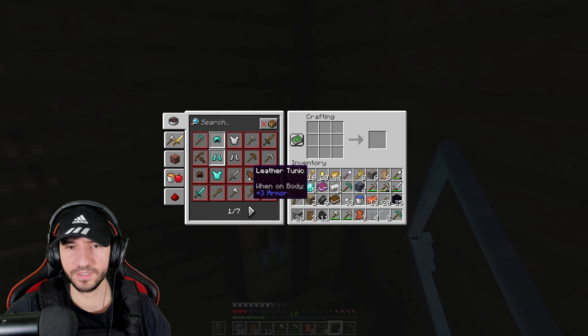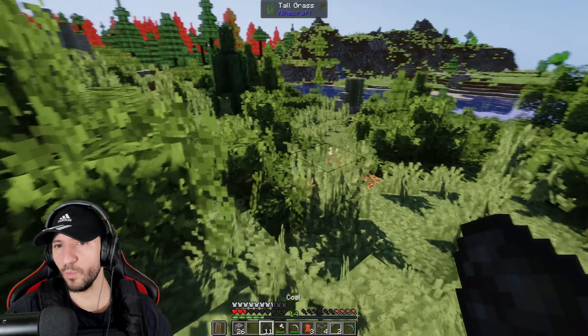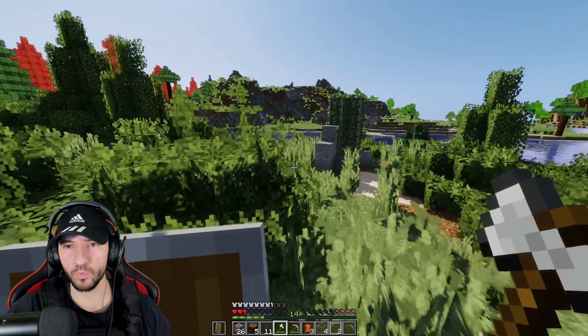Let's make a chest. I'll need the chest. But I don't have wood. Let's go get some wood. This is a wild place — this is a wild place where I don't want to be. The lengths that I go for some wood. I don't even see anything here.